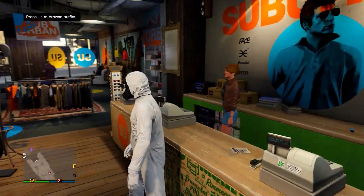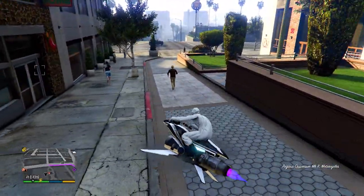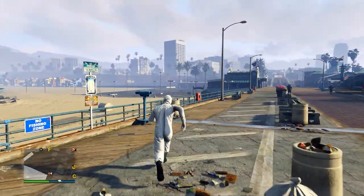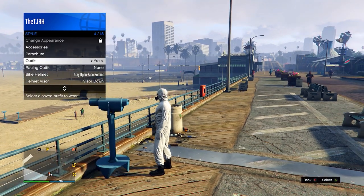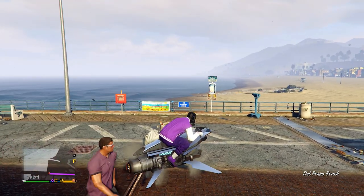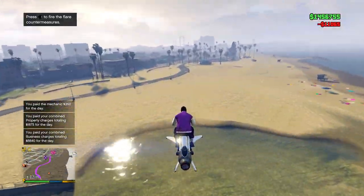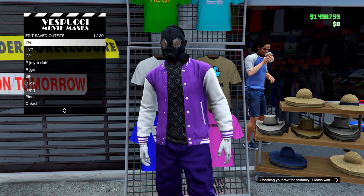Once you have one of those, go to the telescope on the pier. Run by the telescope and press right on the d-pad - you should be standing still. Open up your interaction menu and equip the outfit you just saved, then run away and the masks should merge onto your outfit. From here, go to the mask store and save your outfit in slot one, overwriting the previous save.